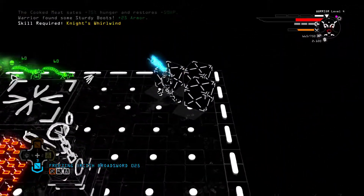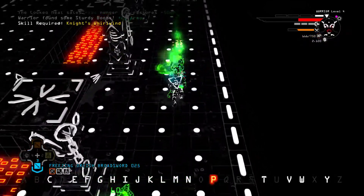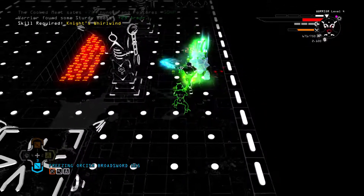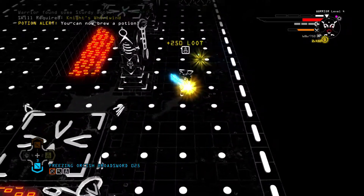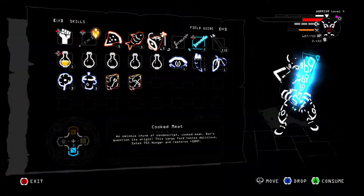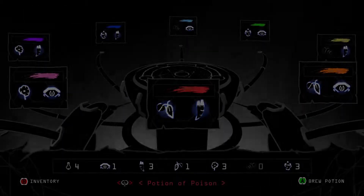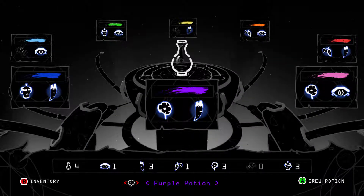Ooh, look at that — it's a lava pit, or at least it looks like a lava pit. I don't have the required ability to use that attack. There's more — and I'm poisoned. Okay, freeze everything, freeze everything! Look at that — we got rid of our poison. Now I can brew a potion.